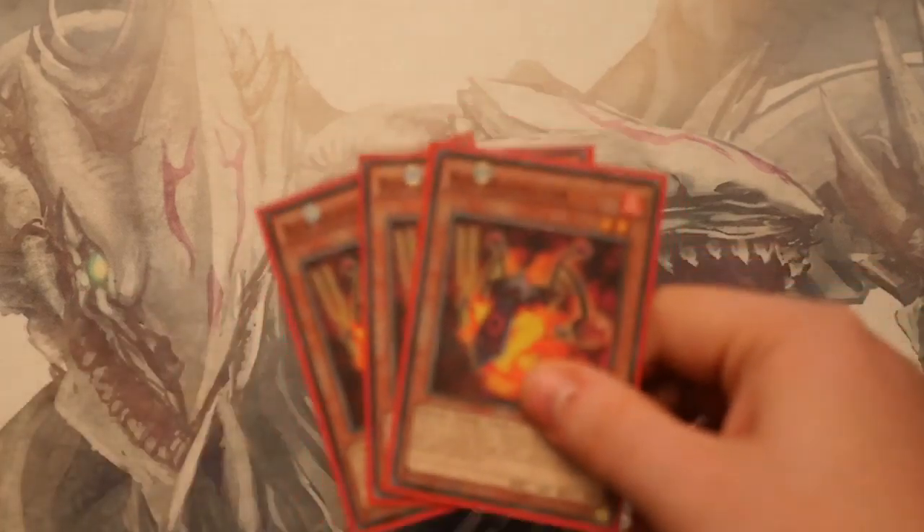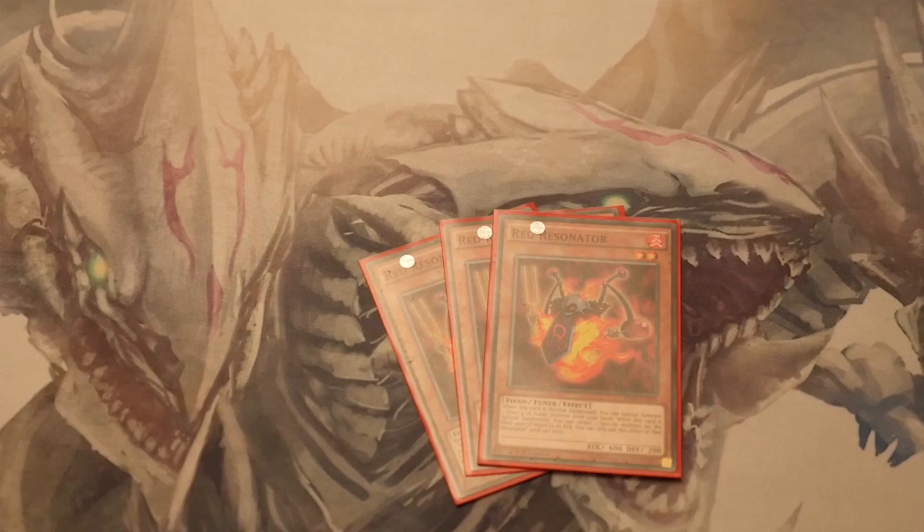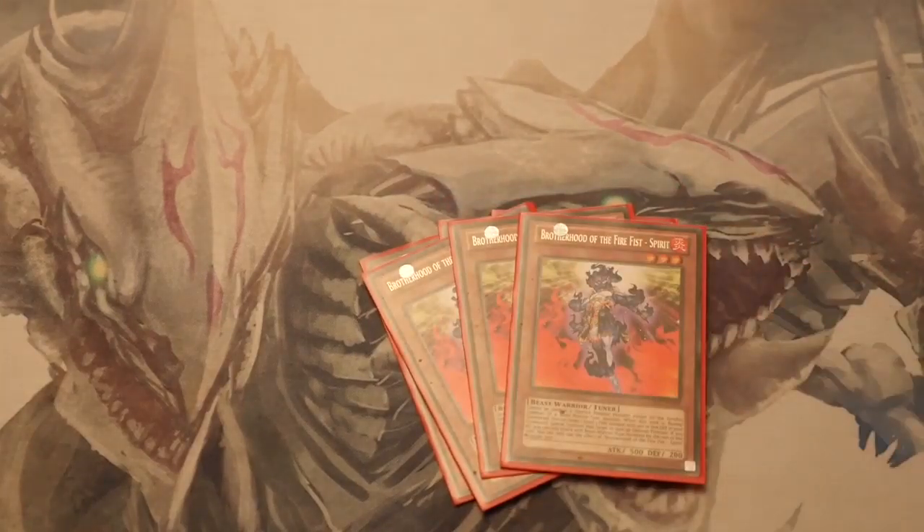We start off with 3 Red Resonators. These are pretty good to get into level 6 Synchros. It brings you out all level 5's that aren't Beast Warriors — your Shambaras, your Goyo Guardians — and also if you bring this guy back with Call of the Haunted, you get to target a monster on the field and gain their attacker's life points. 3 Brotherhood of Firefist Spirit — this is probably your best level 3. You get this guy out, especially if someone's a level 3 from the graveyard, and you can instantly sync or overlay for Horse Prince or Leo.